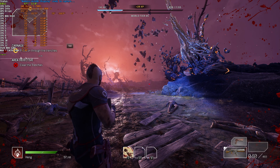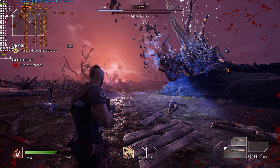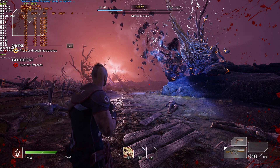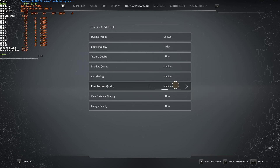Post-process quality on ultra places me at around 72 FPS. High gives me 74, medium gives about 80, and low gives about 83. For me, I'll be leaving this just off of low on medium, which should give me the best FPS possible while keeping some good post-processing in-game.